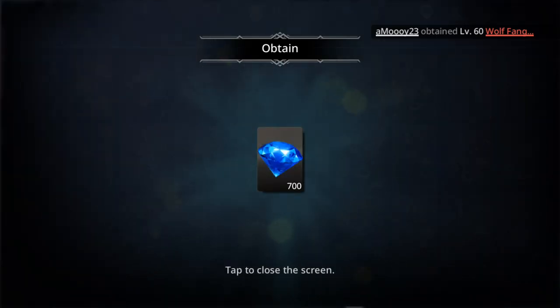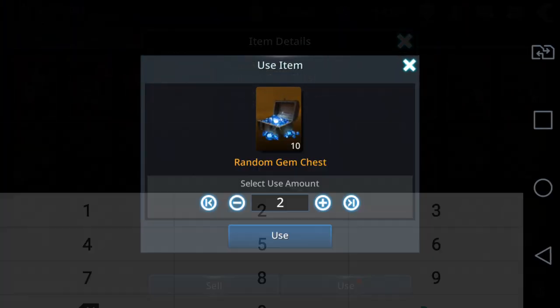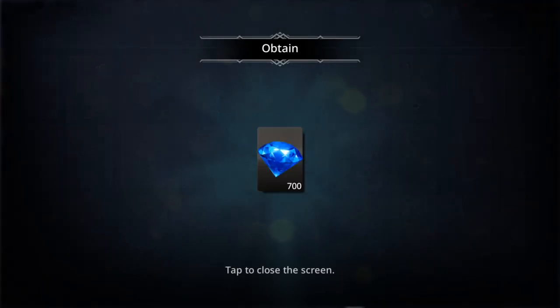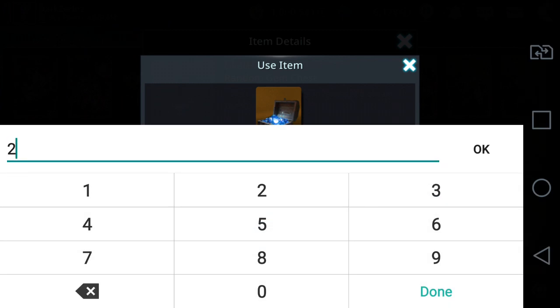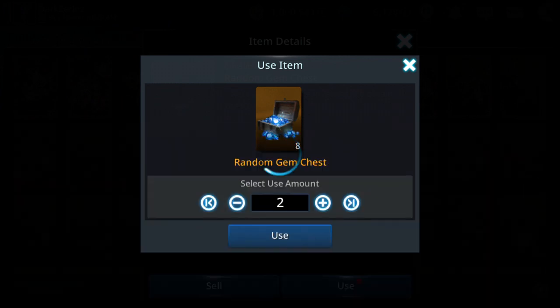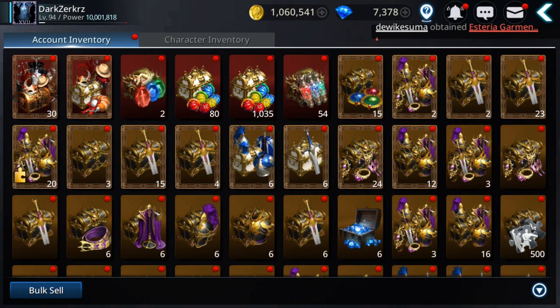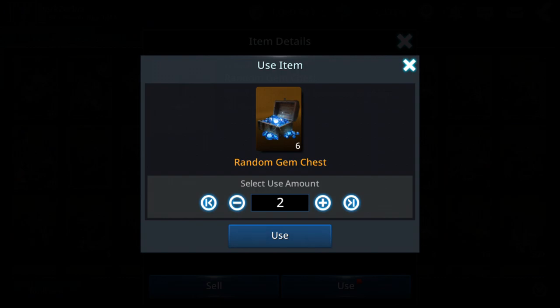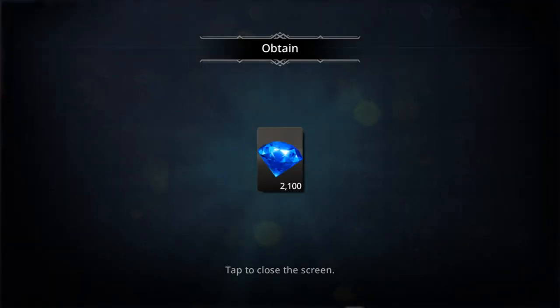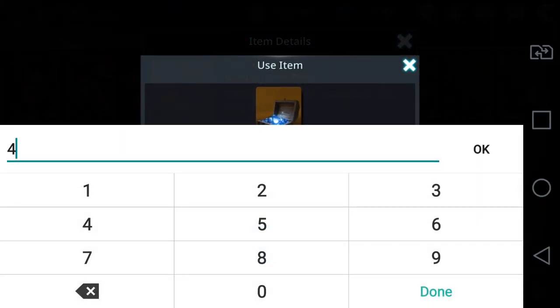Then I'm gonna test the costumes. Got 700, another 700 so 1400, then 1200 — close to 3000. Nice, 2100, so around 5000 more. And if I can get another 3000 or 4000 would be nice. Let's see — 900, not bad, so I reach 10,000 right now with the ones I had.